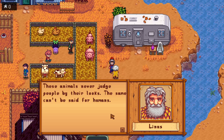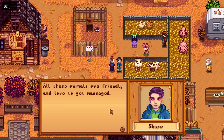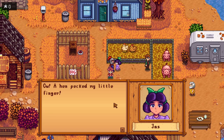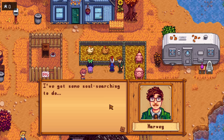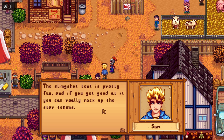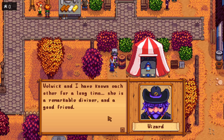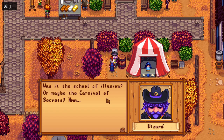An NPC says these animals never judge people by their looks — the same can't be said for humans. All the animals are friendly and love to get massaged. A hen pecked someone's finger, and just a few steps over there Gus is grilling up pork ribs. Having a good time — the slingshot tent is pretty fun and if you get good at it you can really rack up star tokens. Someone mentions that the Wizard and Marnie have known each other for a long time and she is a remarkable diviner.